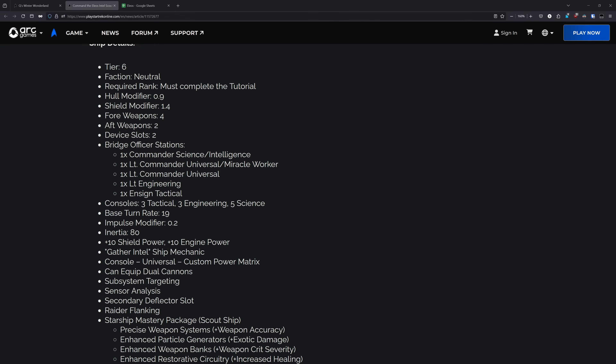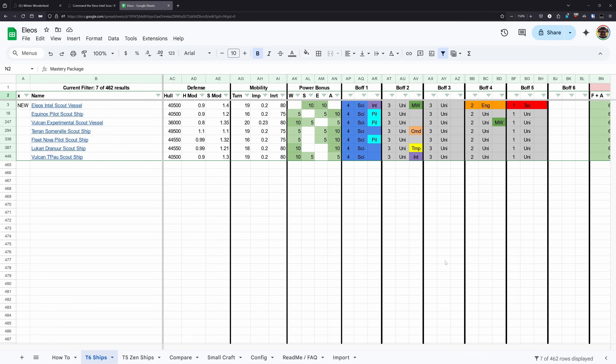For the bridge officer setup, this has a commander science with intel, a lieutenant commander universal with miracle worker. That miracle worker is not very strong here. Then we have a lieutenant commander universal, lieutenant engineering, and an ensign tac. These two seats are a bit different because these scout ships historically have had a lot of universal seating on them. Compared to the other scout ships out there, this ship is going to be a bit more limited. That miracle worker secondary spec is not really doing anything for you on a science build — miracle worker is a rather weak specialization in the current state of the game. It needs a revamp, needs some uncons added to it. As is, that is not really offering much, and those two fixed lower rank seats are also a bit of a disadvantage for this ship.